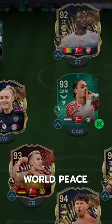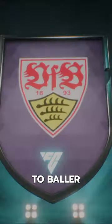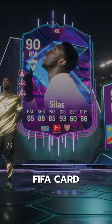I'm choosing 5-star over World Peace. Welcome to the Squad, Flashback Silas. Welcome to Baller or Bust, where we test FIFA cards so you don't have to.